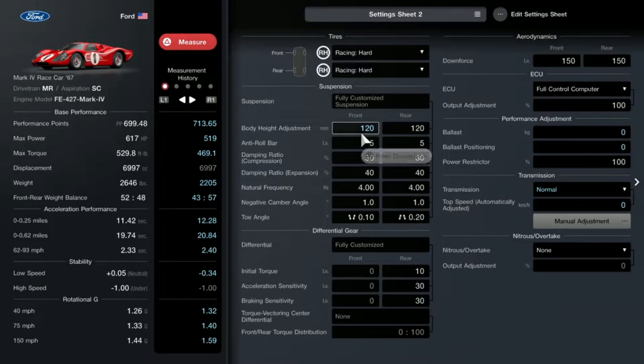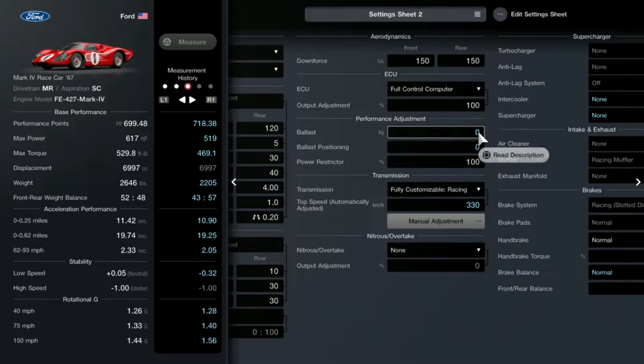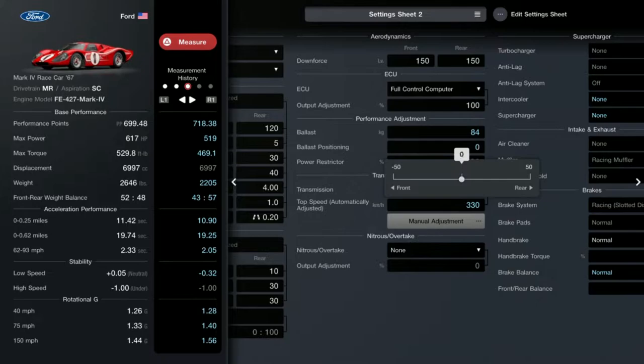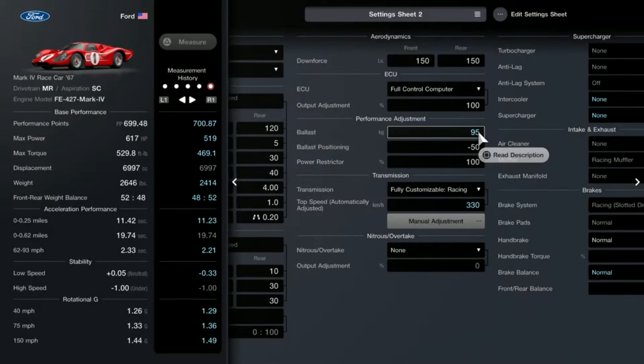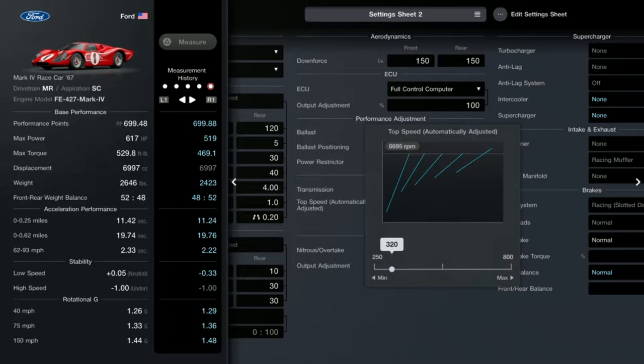For the tuning, this is a racing hard tire build. The first thing we do is adjust the body height to 125 for the front. Then go to your transmission and select racing transmission. I will not be using the supercharger for this one, but you may opt to just add a little more ballast. What I will do with the ballast is set it to 99 and the position to negative 50. You just have to dial in the ballast to get around the 700 PP range.